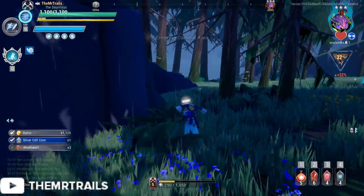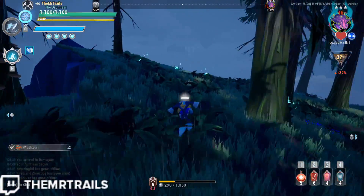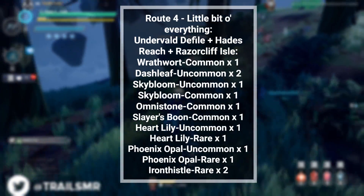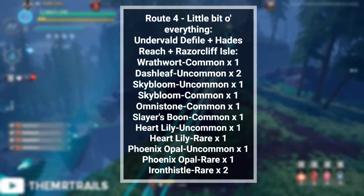And if you need the Inspiring Pylon as your third consumable, Hades Reach will give you a common drop of Omnistone as well as Skybloom and Phoenix Opal at Uncommon. So between Undervald Defile and Hades Reach, you'll get everything you need for Blitz and Frenzy Tonics and Inspiring Pylons. If we just want every resource, we can combine these routes together, going Undervald Defile, Hades Reach, and Razorcliff Isle. Between these three islands, we'll have every resource available to us at least one time.